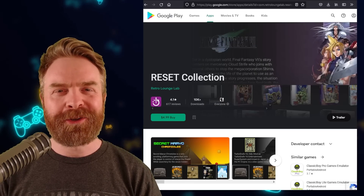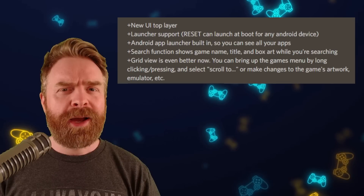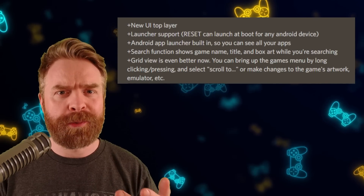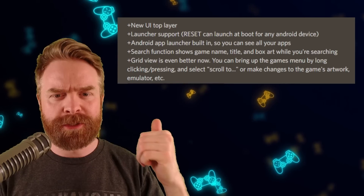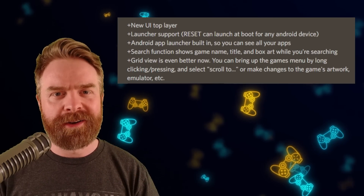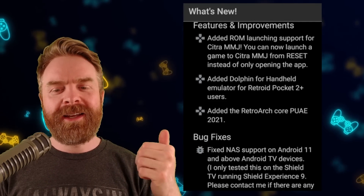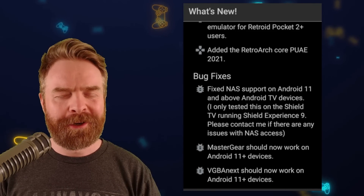Next up, we're talking about Reset Collection, an emulation front-end on Android that's about to get a big update. It gets a new user interface top layer, new launcher support — which is huge if you have a retro handheld like the AYN Odin — an Android app launcher built-in so you can see all your apps, and a search function that shows game name, title, and box art while searching. Grid view is even better. They've also added ROM launching support for Citra MMJ, Dolphin for handheld on the Retroid Pocket 2+, and the RetroArch Core PUAE for the Amiga. As with most releases, there are also some bug fixes.